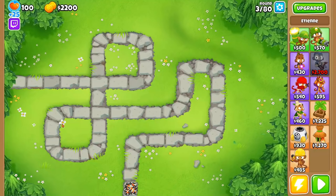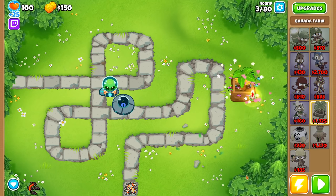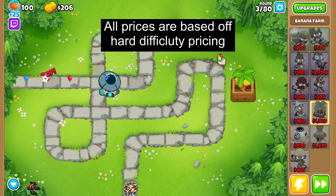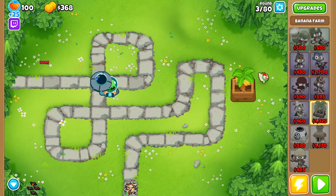Farming is incredibly important in Bloons, and we're going to cover what the best farm order is and why. Initially, a banana farm costs $1,350 and produces 4 bananas per round worth $20 each. This isn't very much, but it pays itself off in 16.875 rounds.